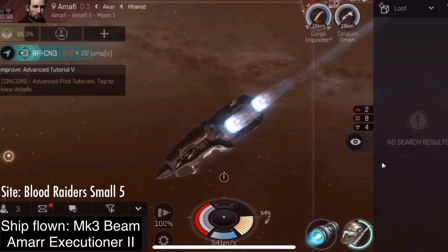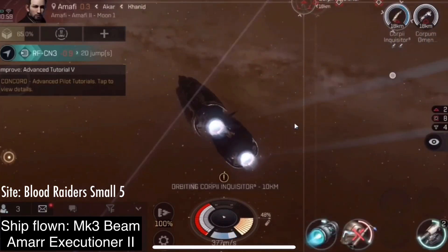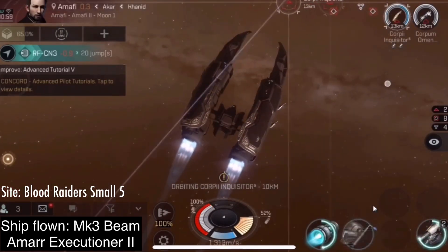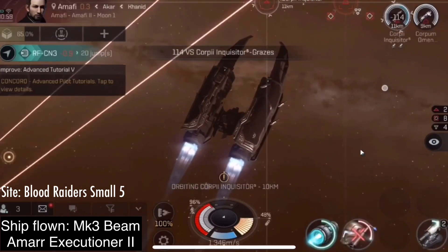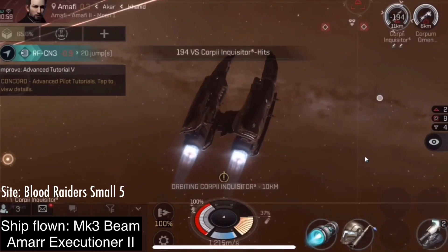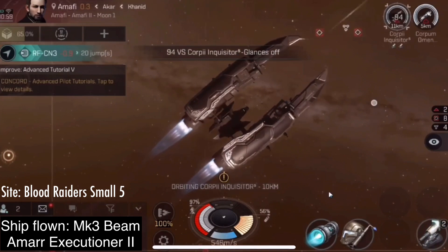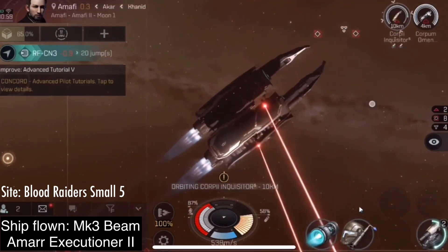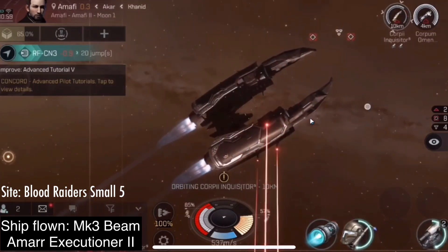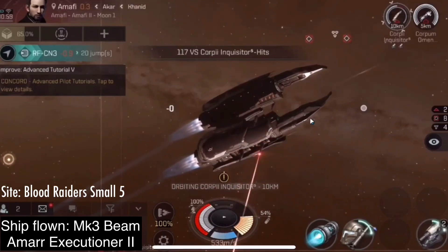But if you become an omega clone, then you can go to even better frigates than this. When I did my skill plan video — I'll put a card in this video so you can check it out if you haven't seen it already — there is, for this character, a Punisher Assault version up at tier 7 that benefits from the advanced skills that you can only train as an omega. And of course, you can go beyond tech 7 as well if you have an omega subscription. But as an alpha clone, this ship is actually better than the Punisher Assault because this ship benefits from the basic level skills. The Punisher Assault requires the advanced and expert skills.